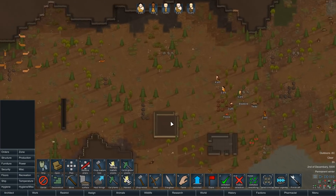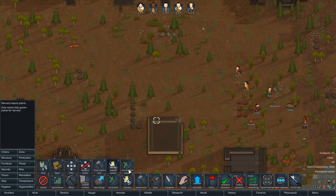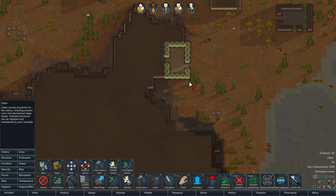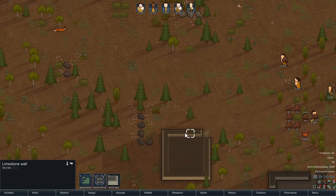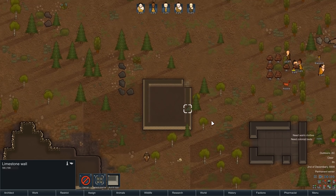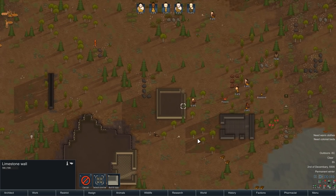Let's go to architect. We have to claim this whole building, right? Is there an easy way to claim things? Yes, there is. I'll claim that, and I'm going to claim this. I don't think I'm going to claim anything else. It's not going to let me get a really nice symmetrical area, but it'll have to do.